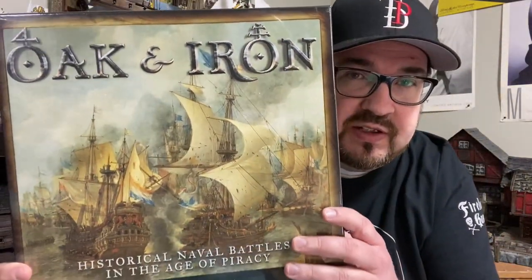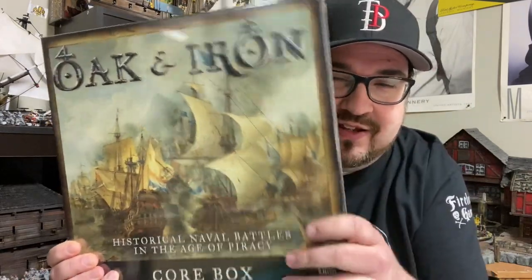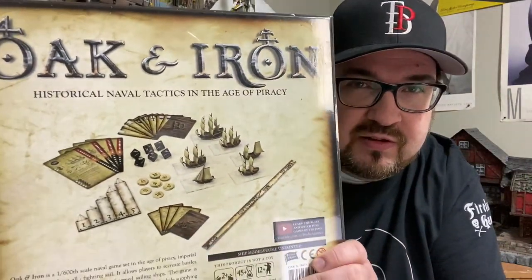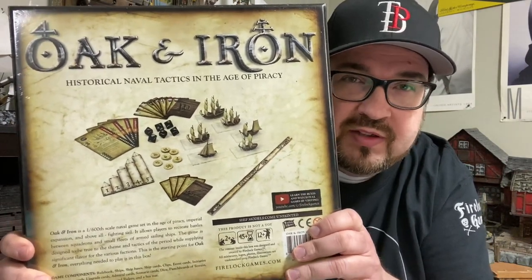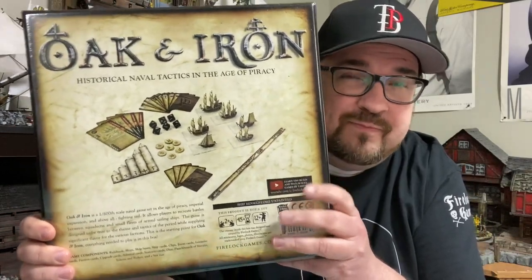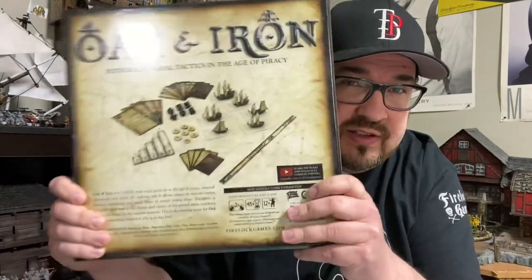I'm going to show you the box right now — this is the core box set and I haven't opened it yet. Just showing you briefly what's in here: you get some cards, dice, tokens, markers, the ships, a battle map, and terrain. Anything and everything you're going to need to play Oak and Iron is in this box.